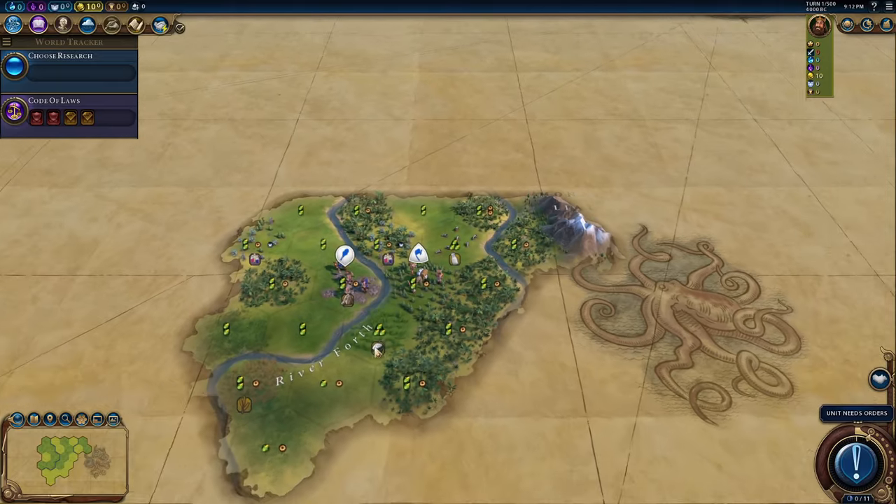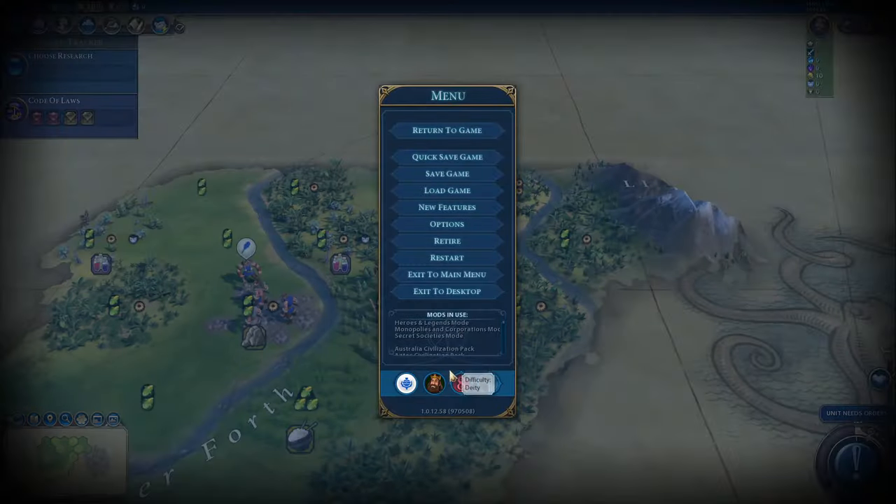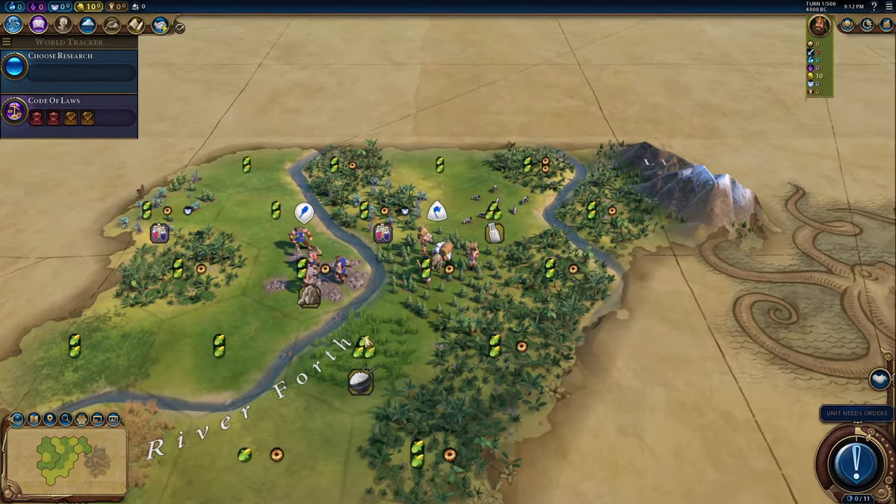Scotland's fun if you know how to use them correctly. Looking at our start position — I should say: Deity difficulty, Fractal map, Standard game speed. Heroes and Legends, Monopolies and Corporations, Secret Societies are on. I turned off the Barb Clans because I don't want to deal with barbarians this game.